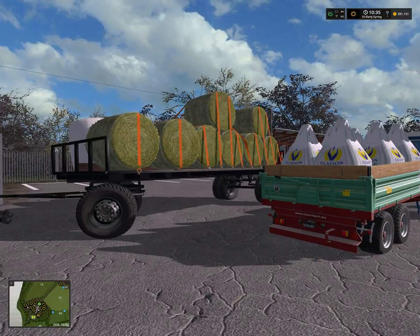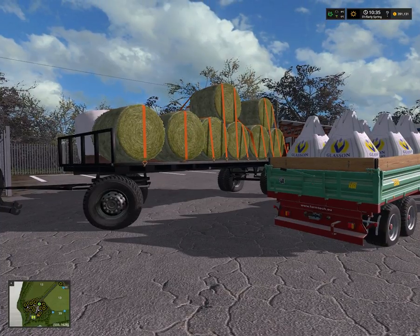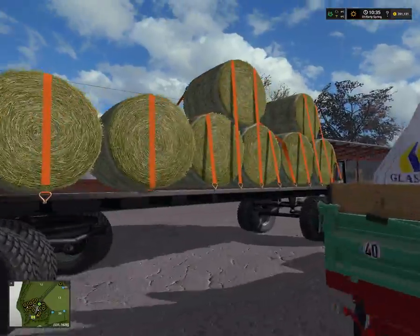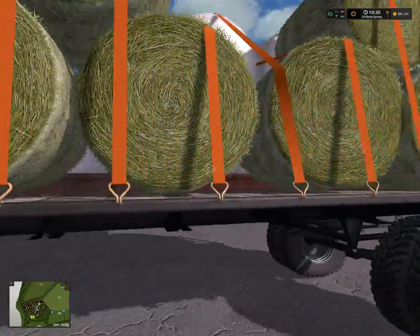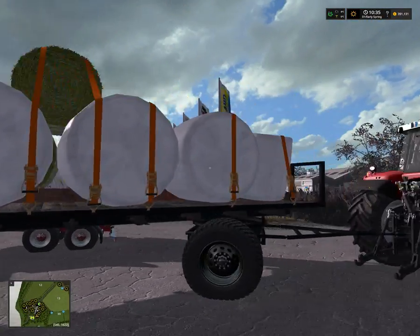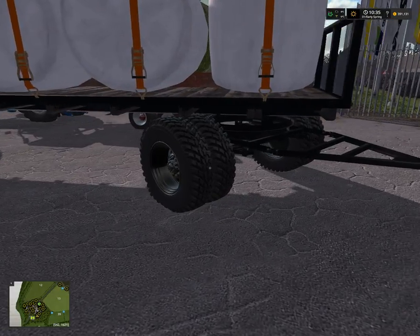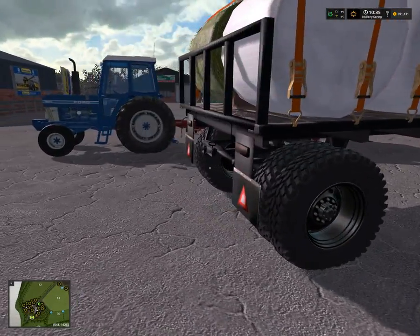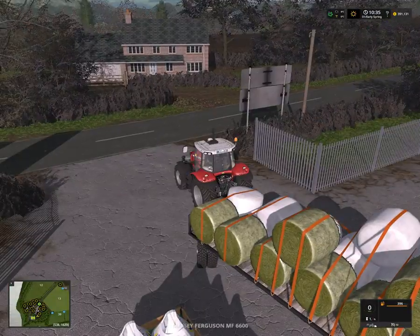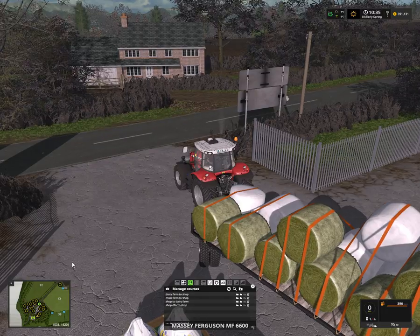Hello and welcome to Farming Simulator 17. I'm Andy and this is the Let's Play on Kotland Cove Bearer's Farm. I've loaded up a bunch of bales by hand, so it's not the prettiest, but they're strapped in so they should stay. I got this home-built trailer for bales — looks pretty sweet. I'm gonna send this off to our main farm with Courseplay.